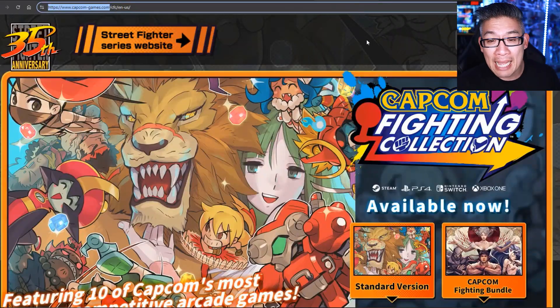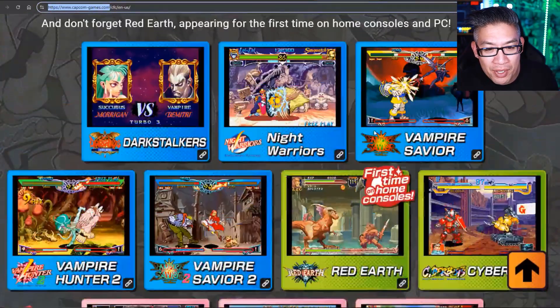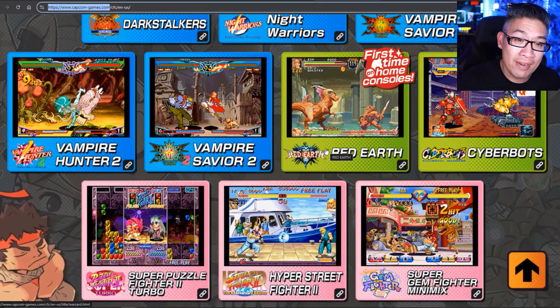A couple of years ago, they released the Capcom Fighting Collection, which really featured the Darkstalker series, which is really nice. They had one Street Fighter game on there as well, and Red Earth, as well as Puzzle Fighter and Gem Fighter. So that was kind of fun to be able to play the Capcom Fighting Collection.